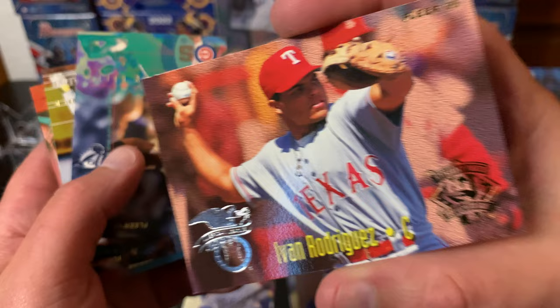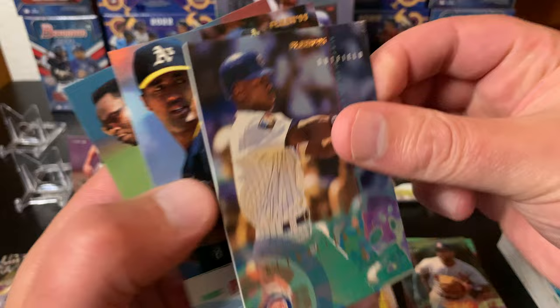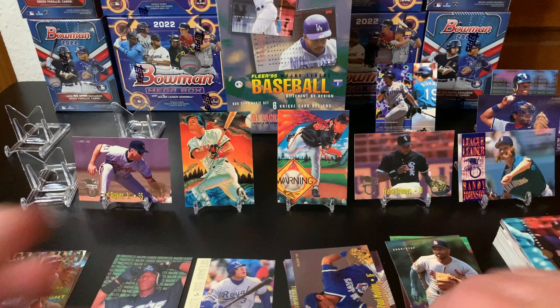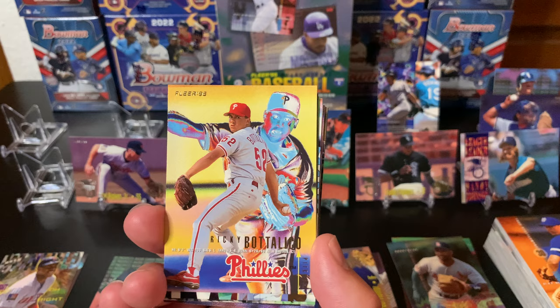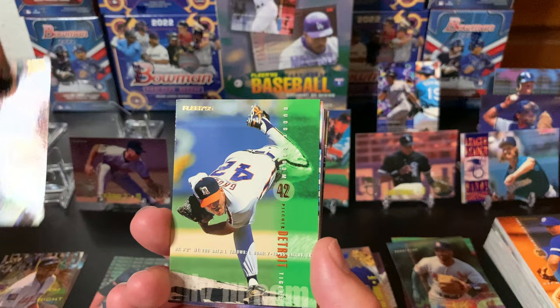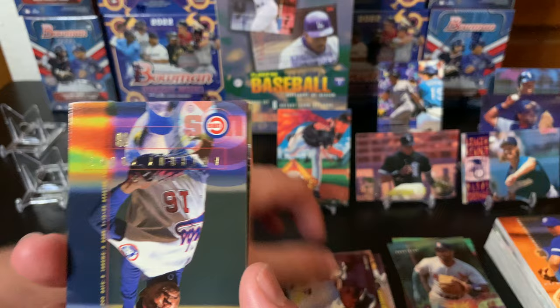Mike Piazza - hall of famer! And another hall of famer right there - Ivan Rodriguez probably. Two great catchers. We'll clean it up later, find something better. So definitely a lot of hall of famers in these mid-90s sets. That's a weird looking card. No Kirby yet though. Jay Buhner number two - so we do have some duplicates.